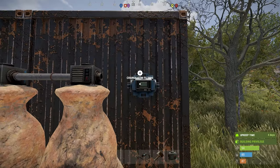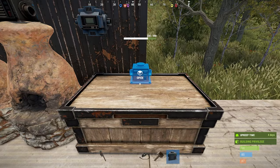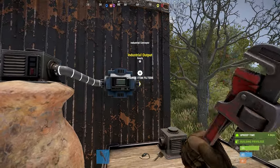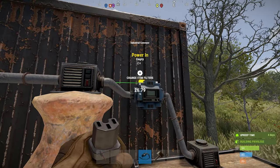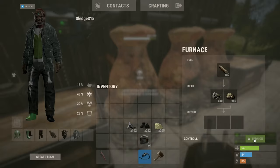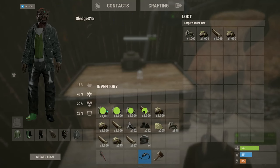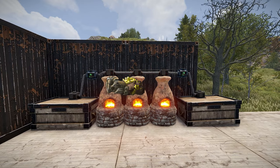Then place one conveyor, a second storage bin and adapter at the end of your furnace line, and connect the last furnace to the conveyor and then into the storage bin. Power on both conveyors, turn on your furnaces and watch the magic happen. Now, raw resources placed in bin 1 will be pulled into the furnaces, cooked and delivered into the second bin.